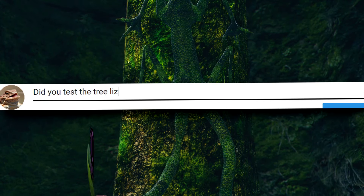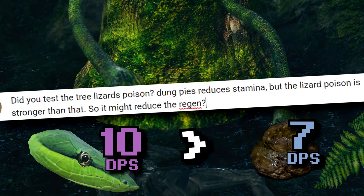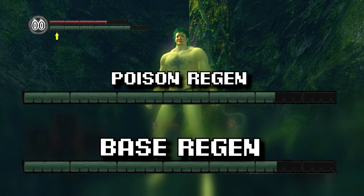Viewer question: did you test the tree lizard's poison? Dung Pies reduce stamina, but the lizard's poison is stronger than that, so it might reduce regen more. After comparing it to base regen multiple times — they are the same.